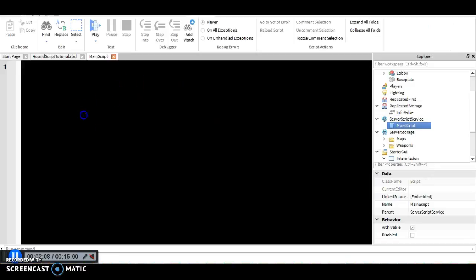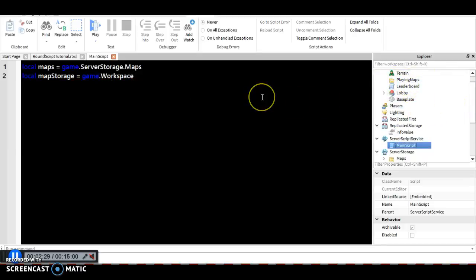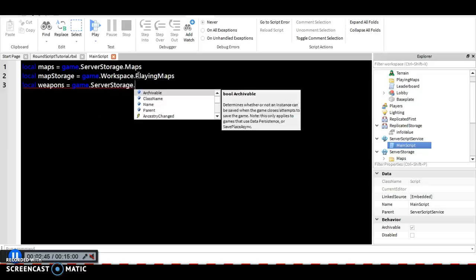Now that that's done, we're going to go ahead and go into the main script and define the variables from here. We're going to say: local maps equals game.ServerStorage.Maps. We're going to say local mapStorage equals game.ServerStorage. And then we're going to define our weapons: local weapons equals game.ServerStorage.Weapons.